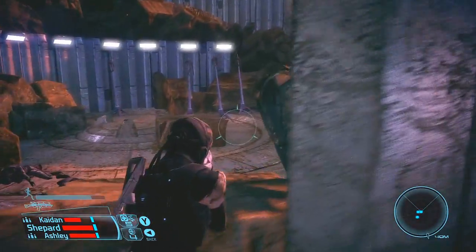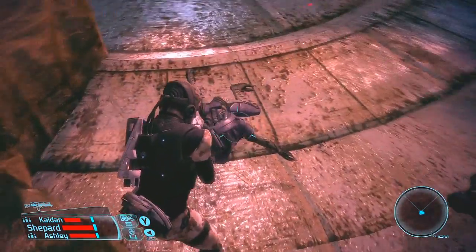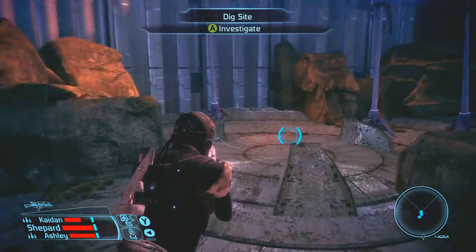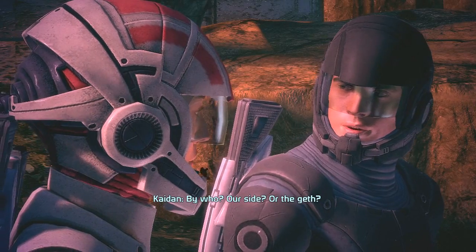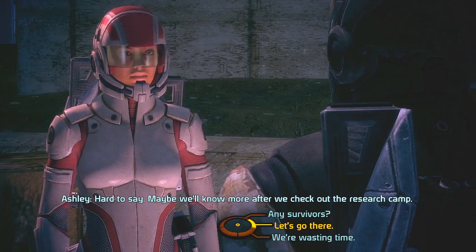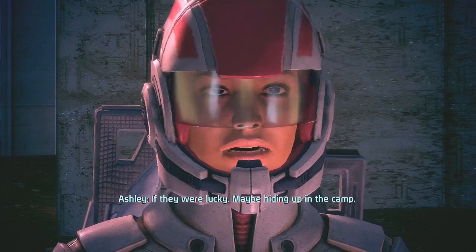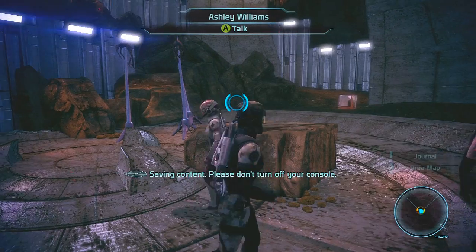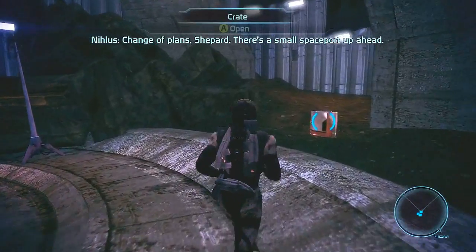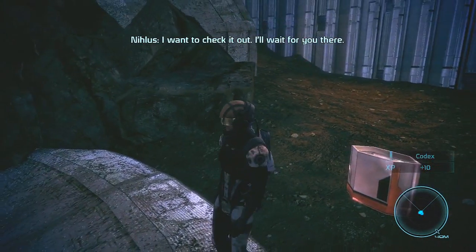This is the dig site - the beacon was right here, it must have been moved. By who? Our side or the Geth? Hard to say. Maybe we'll know more after we check out the research camp. You think anyone got out of here alive? If they were lucky, maybe hiding up in the camp - it's just on the top of this ridge, up the ramps. Change of plans, Shepard - there's a small spaceport up ahead. Assault rifle upgrade - thank you. I want to check it out, I'll wait for you there.